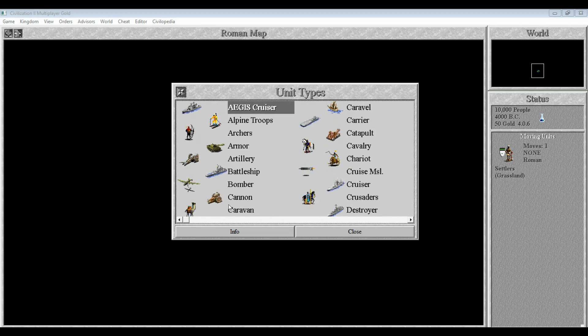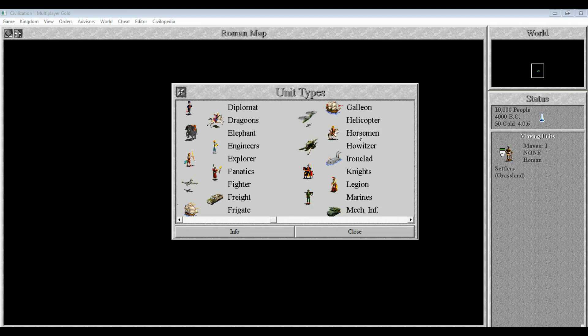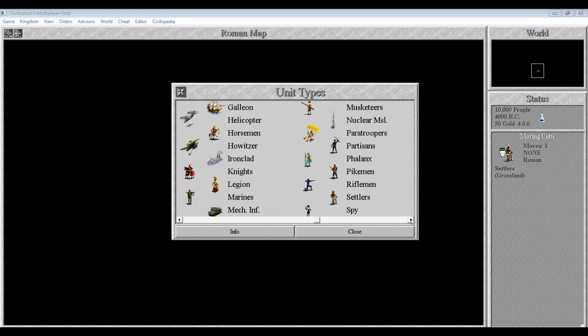Dragoons are basically cavalry armed with black powder weapons. Jumping back to cavalry, they are actually smokeless powder or maybe late black powder era mounted cavalry — unlike in the original, when they were basically your current mounted unit at the beginning of the game, as soon as you developed horseback riding. In Civilization II, the equivalent would be the horsemen. In the original Civilization the best mounted unit you could get were knights, which are kept. You can get pikemen once you develop feudalism — they're useful against mounted units. And there are the partisans I mentioned in the Civilization I playthrough: basically guerrilla fighters that can ignore zones of control.